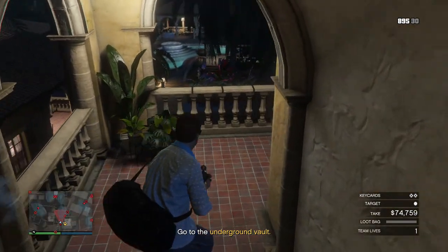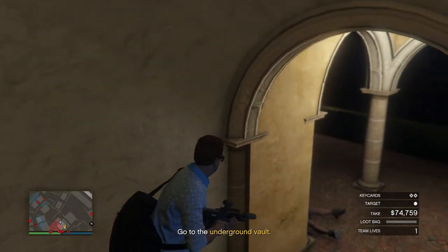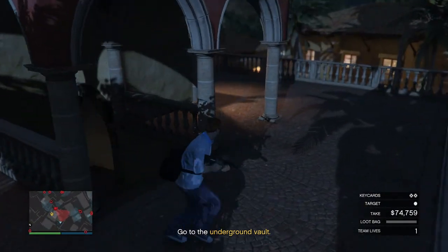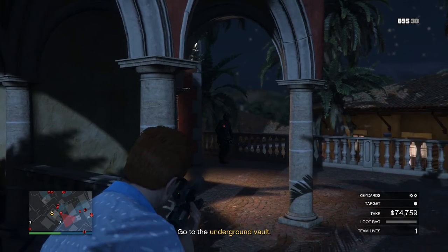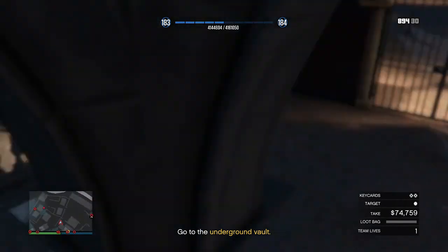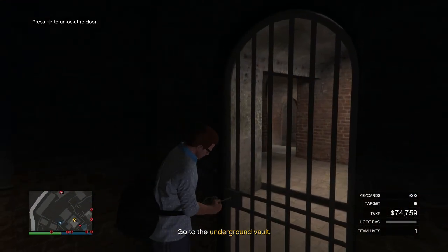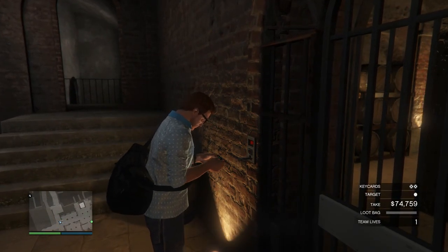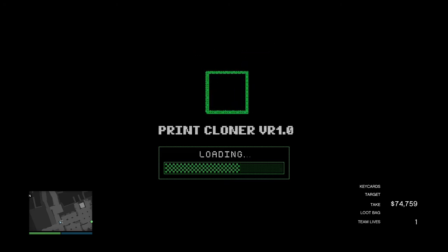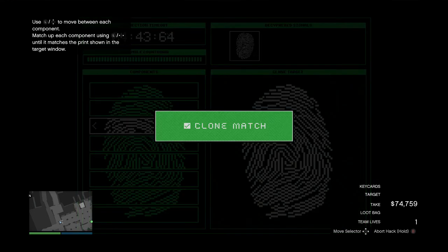Head back down the stairs. Instead of having to hack all that, you can come all the way down here. You're going to want to shoot this juggernaut because he can be a pain at the end. Wait for him to come around the corner and shoot him. Jump down the railing — there's a little gate here that you can unlock with the keys you just got. This is where you'll find your target. You're going to have to hack one keypad, but the hack is pretty simple. Set all the ones that look wrong to the first one, then go one, one-two — that's the fingerprint.